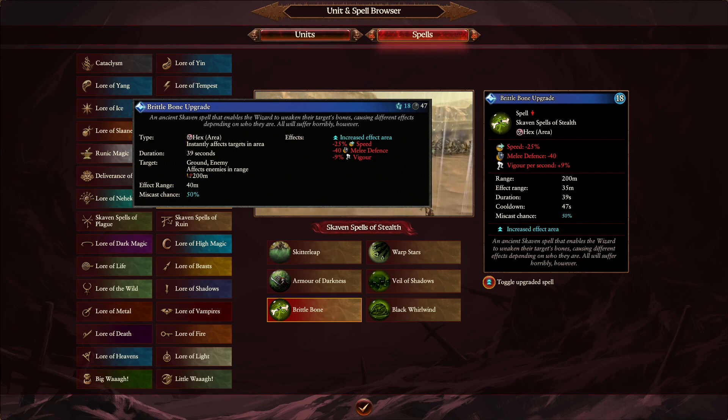Brittle Bones is a strong spell that died off quickly when it came to the game — people loved it initially but realized it's extremely expensive to overcast at 18 Winds of Magic. Reducing the radius really hurts it even more. We didn't see it much previously and we're probably not going to continue to see it.